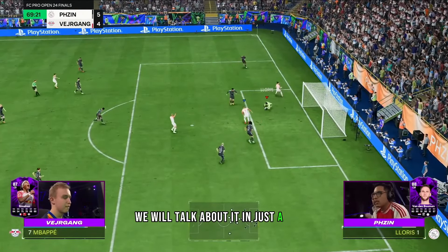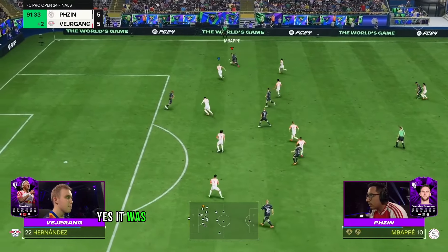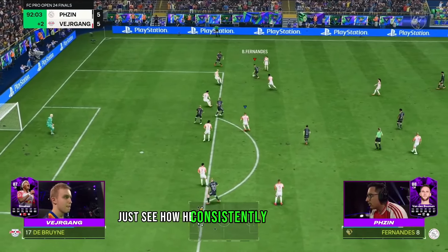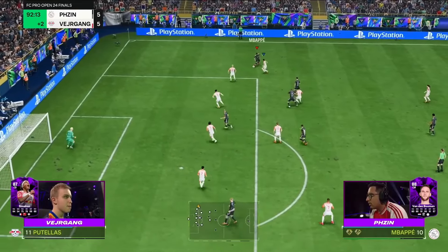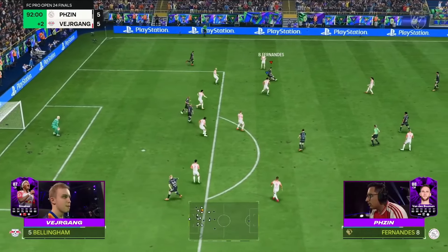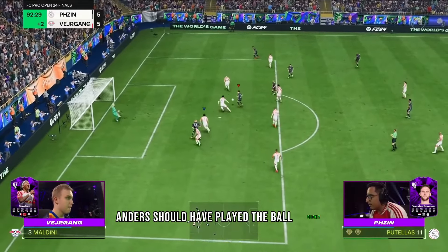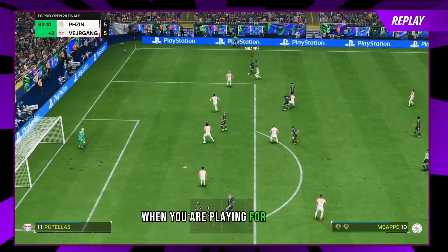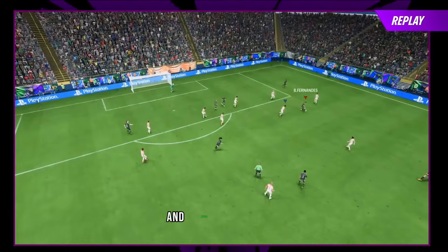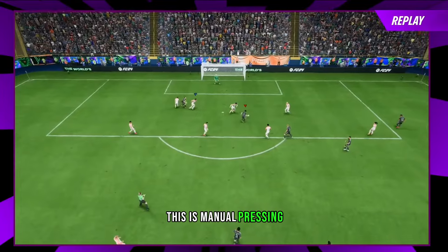You cannot simply just run — you have to force your opponent into making a mistake. What led to this final goal was the cross, yes, but there was something more important that almost everyone missed. See how he consistently wins the ball high up the pitch with Bruno Fernandez. He wins the ball with Bellingham, manually tackles, and sticks to him. In such matches playing for $80,000 and a World Cup spot, the pressure is high — and Anders gave in. But we have to give credit to Ph Zin: this is manual pressing, it is the biggest skill gap.